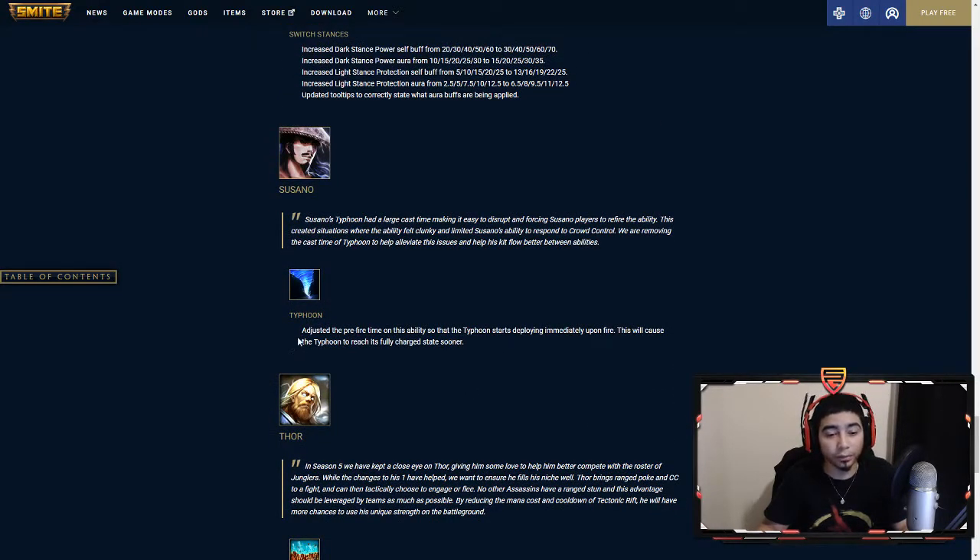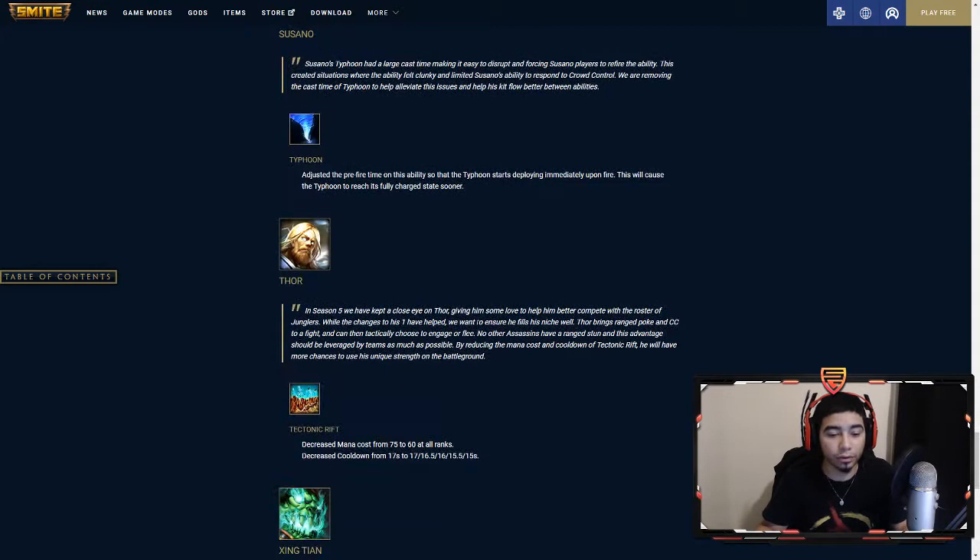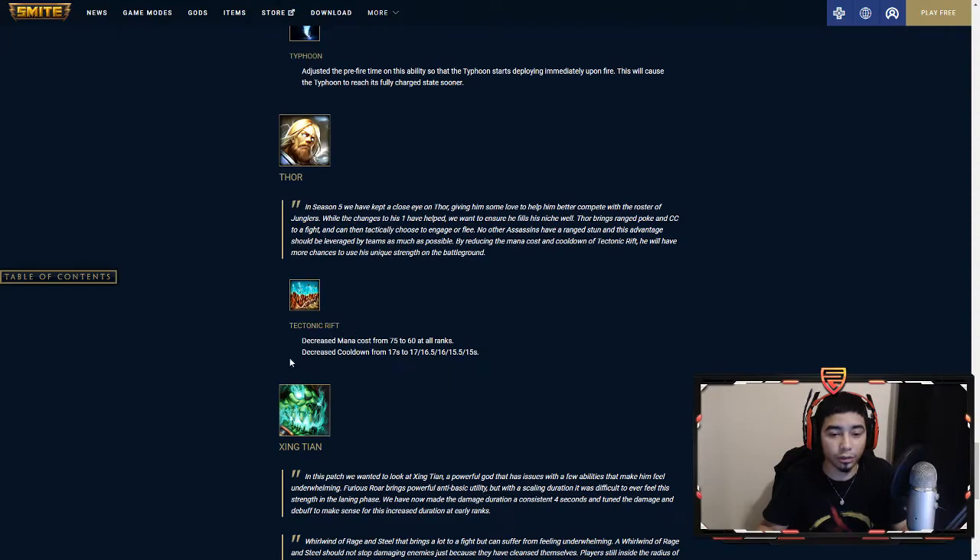Susano got an adjusted pre-fire time, causing his tornado to reach its full charge state sooner — makes sense, nice to have. Tectonic Rift got a decreased mana cost and cooldown: 17 down to 15 at all ranks. This is going to be impactful. They'll probably max the one and then the two now more than they do the one and the three.